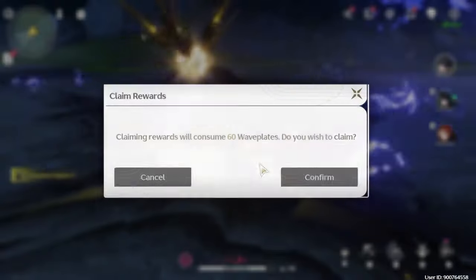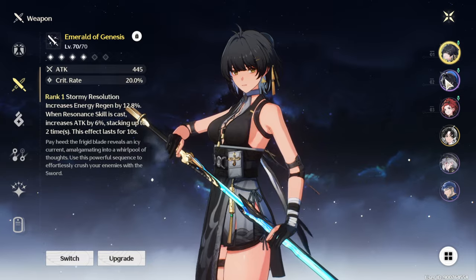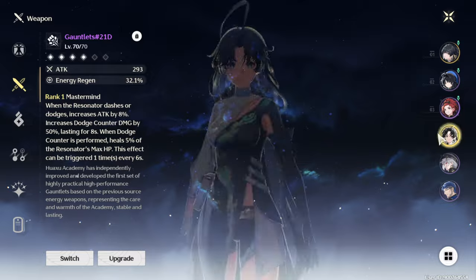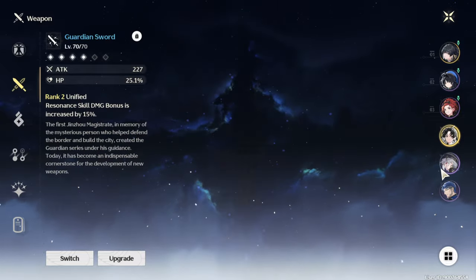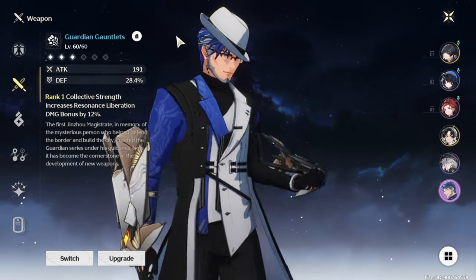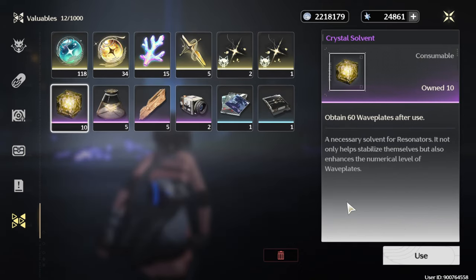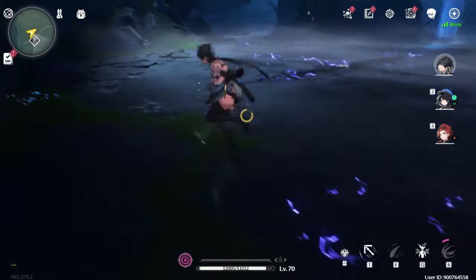That's gonna be the combo from now on. For weapons, we have the Emerald of Genesis on Rover, Command of Conviction — still a three-star weapon for Jiaxia, I can't believe it — a level 70 craftable gauntlet for Jiyan, a level 70 Guardian Sword for Sanwa, and right now just a level 60 Guardian Gauntlet for Yanwu. I have about 10 crystal solvents I could use when I want to play more.